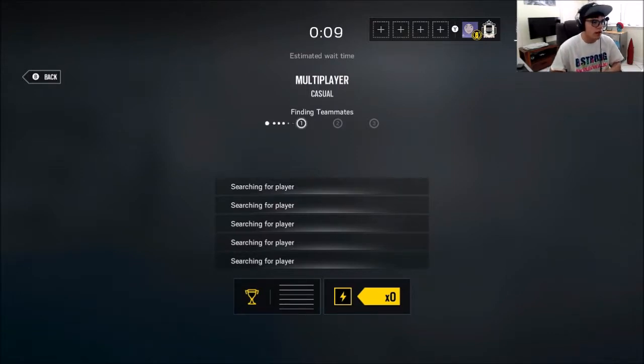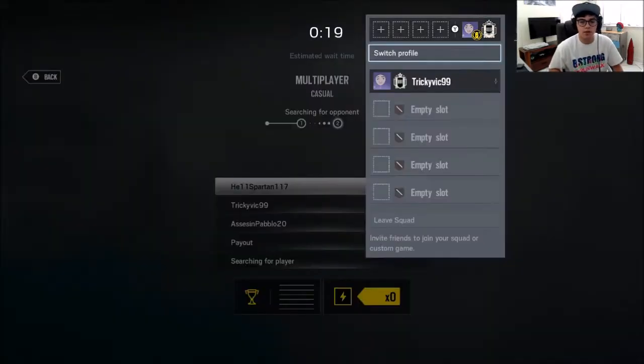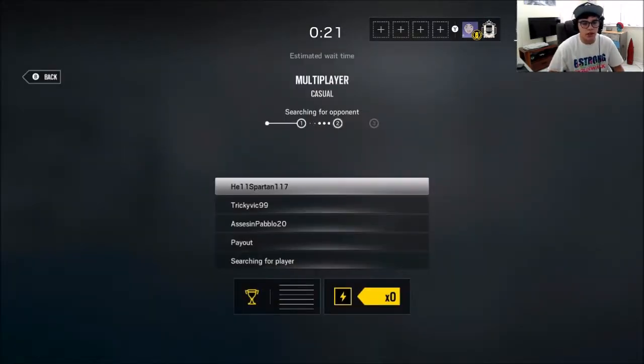Update 2.2.1 comes out and they're going to implement one-step matchmaking. So instead of these four little dots, you're going to get one step — it'll go from the beginning all the way to the end. You'll be matched with a squad, then matched with another squad, so instead of finding only four players, you find all nine other players and then play. It's going to work a lot better in ranked and casual, and be so much faster.